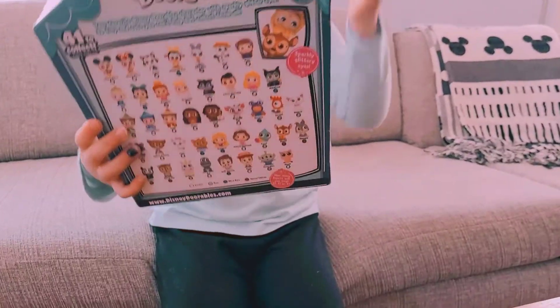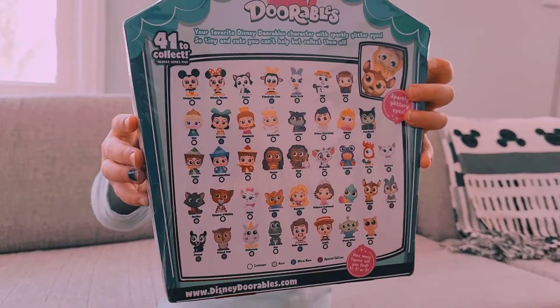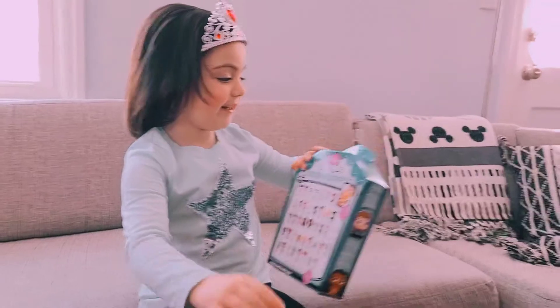Can I see the back of it? Let's see what's on the back. Oh, there's all the characters that can be on it. We're gonna have either... should I open it? You should, yeah. We can have five, six, or seven characters. So let's see what we have inside.